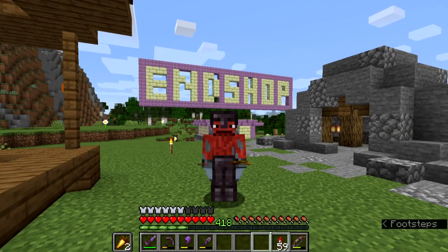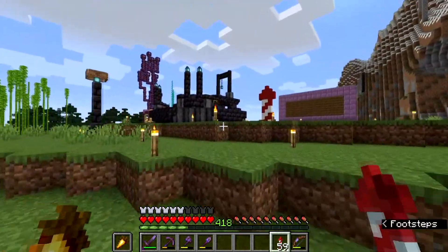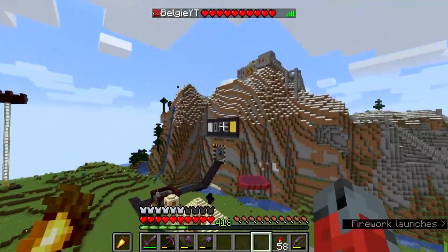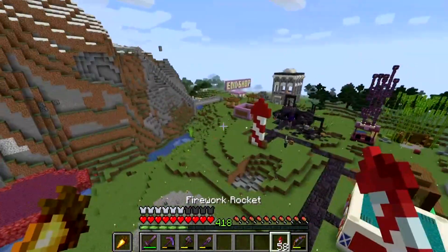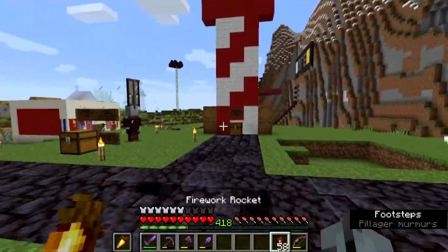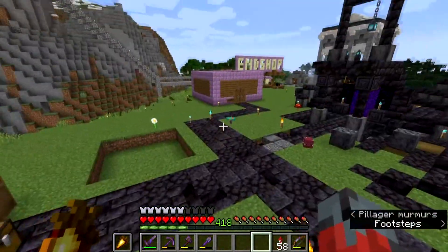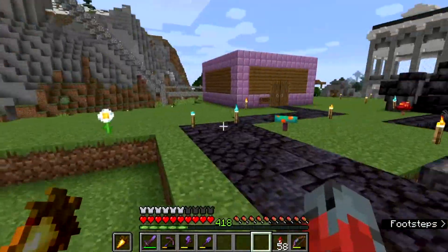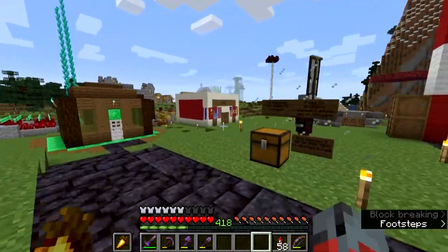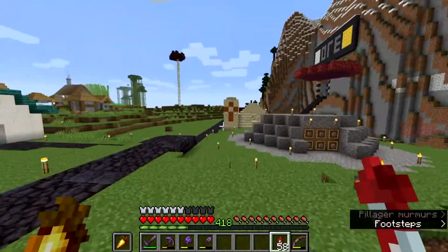Hey guys and welcome back to another video on my channel. We're back in the 1.16 survival realm and today we have done some upgrades to the shopping area. Last episode we built the ore store which is right there, and off camera I removed our shop that was here because we literally weren't selling anything in it, so it was a waste of time. I moved our rocket shop from here to here just so we can have a clear path, and off camera I flattened a lot of area over here, and as you can see people have started to build some shops.